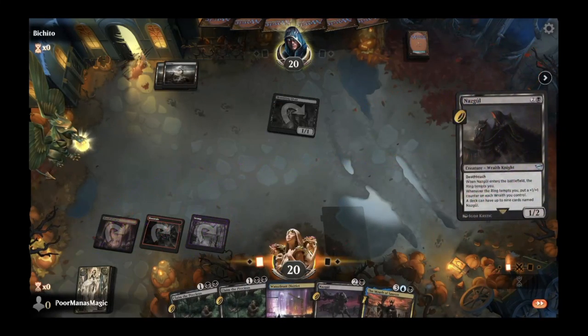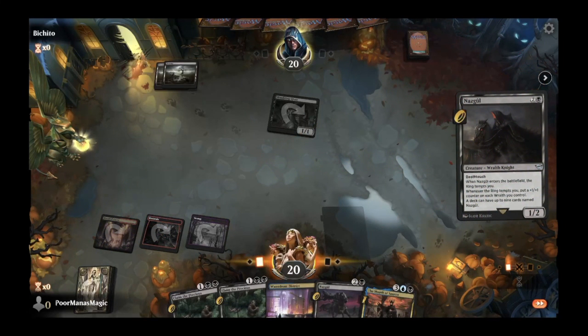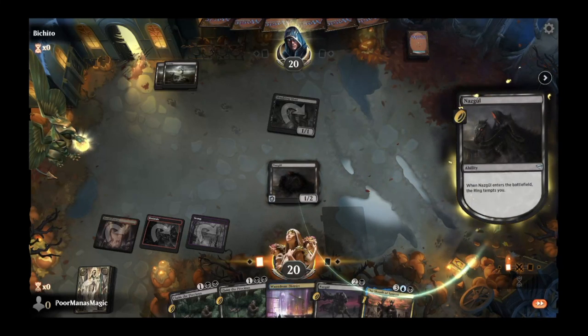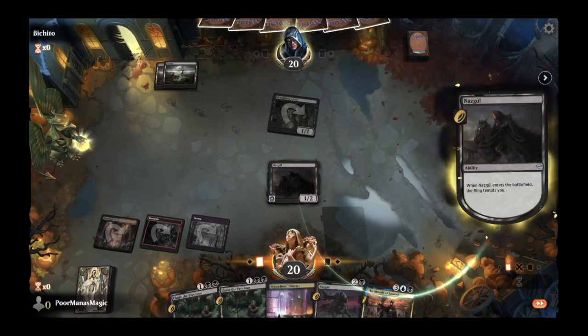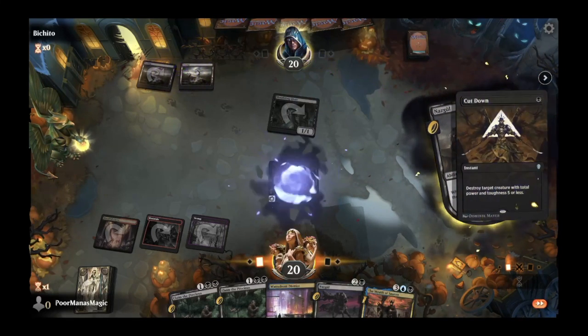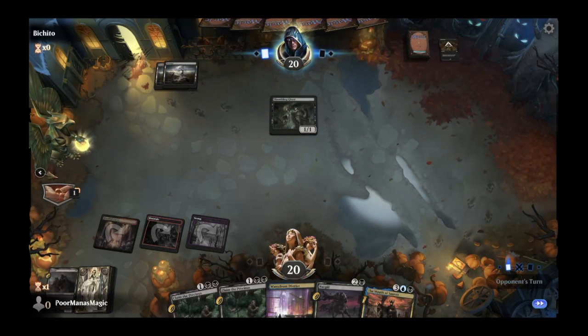We play out our first Nazgul. Opponent will probably have either a sacrifice effect to draw off the Shambling Ghast or a murder effect — don't expect the Nazgul to stick around very long. We get our very first chapter of the ring. Seems like everybody's playing Cut Down; in every game somebody has it in their hand.